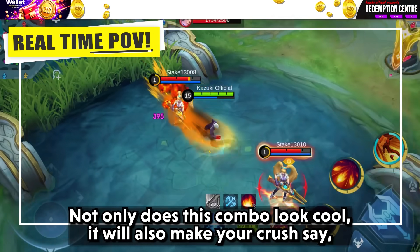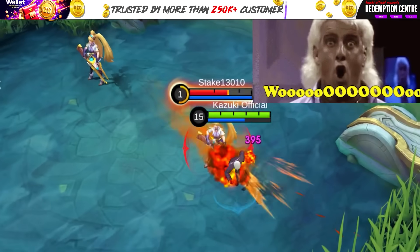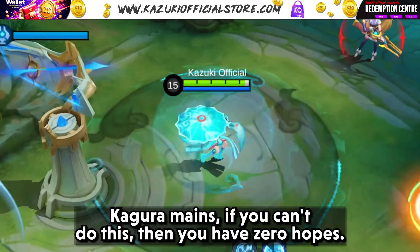Then tap skill 1 to come to the main target and surprise them with your sudden double dash. Not only does this combo look cool, it will also make your crush say wow.